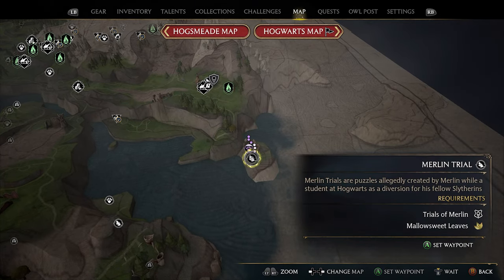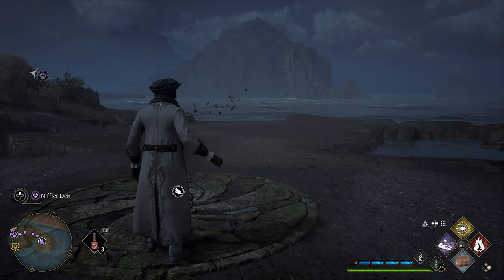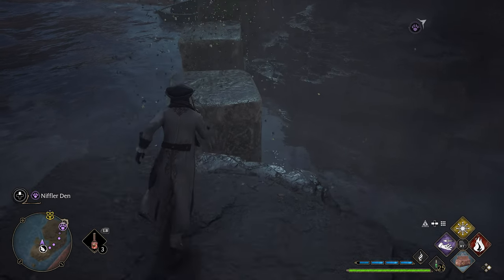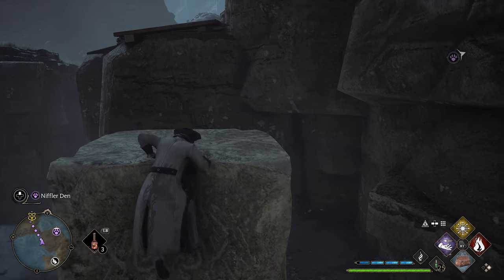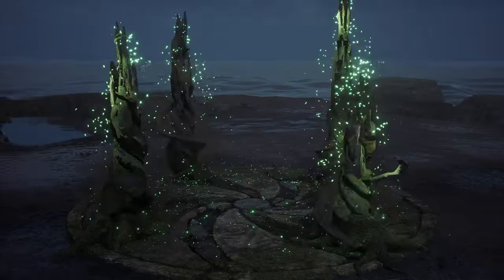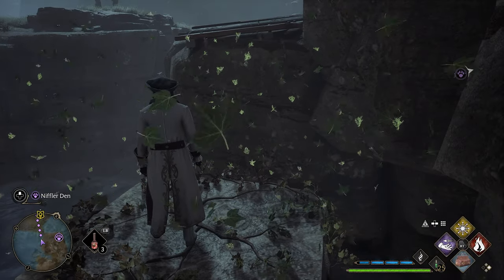All right guys, so I'm over here by this Merlin Trial, and there's actually a dive spot right there, but it actually just teleports you like 100 feet that way or something. I don't know why it's there, to be honest. All right, what's this over here? I agree — I very much agree. Let's see if we're going to teleport on top of this one — that was random as hell last time. We actually did it.